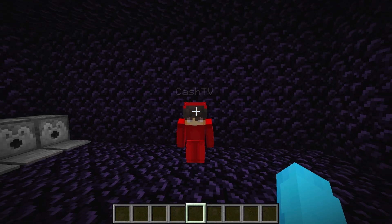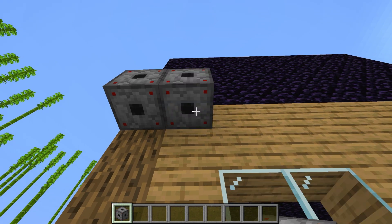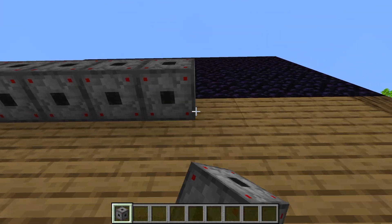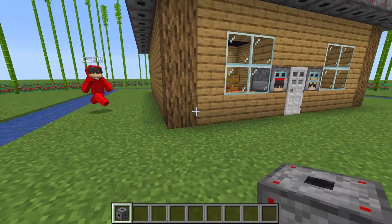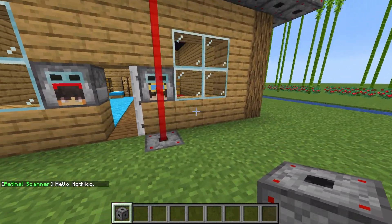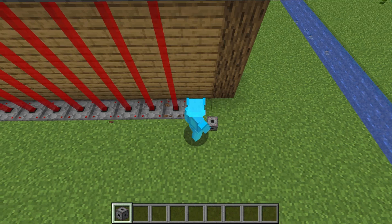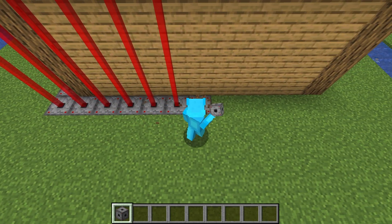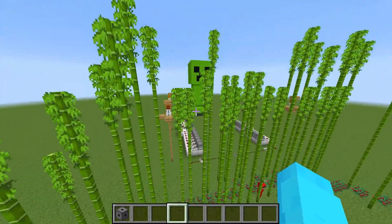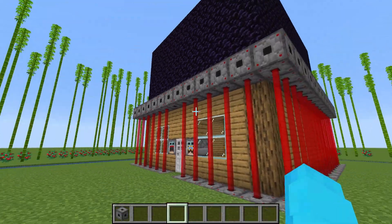We're not done yet — we have to secure the bottom portion of our house using lasers. We can place them along the sides of the house like this. Place the very top first — this seems kind of dangerous, but let's be careful. When you place one right here, oh my gosh — it makes a laser! I can just place them along the whole wall.